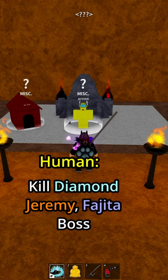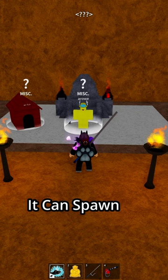Human: Kill Diamond, Jeremy, and Fajita. Fish: Kill a naturally spawned sea beast — it can spawn when you sail in a boat.